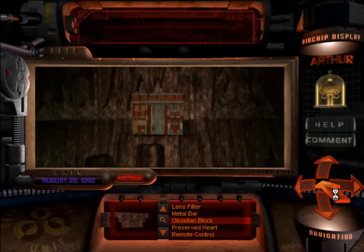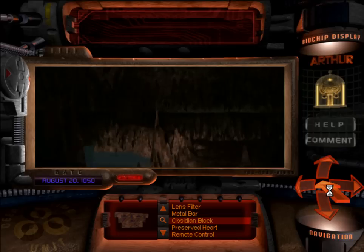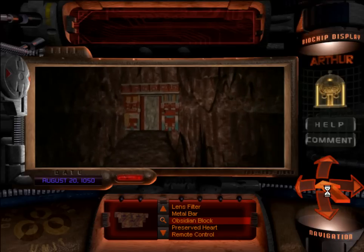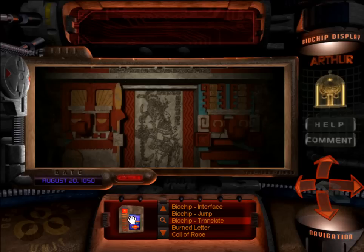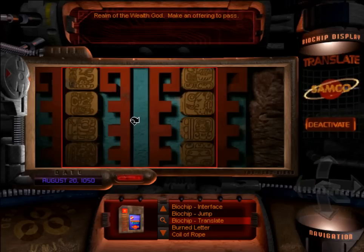Let's actually save that one for next time and do the ones on the right — or the left. I have to remember where each of the things are. Nice door. 'Those who will represent the god of wealth must turn their backs to worldly possessions and lower their heads in humility.' And of course, 'realm of the wealth god — make an offering.' So what do you give to the god who has everything? Maybe it's not what you're giving him so much as what you're giving up. Followers of the wealth god would probably honor him by giving him something valuable.